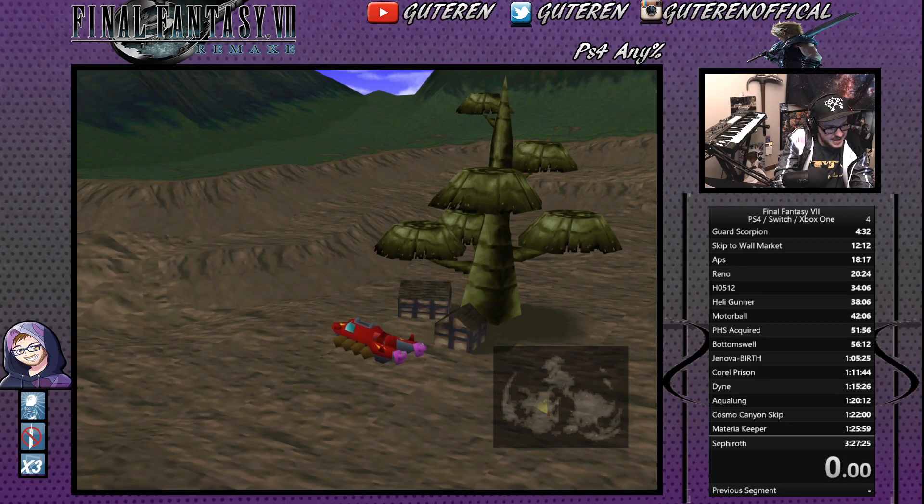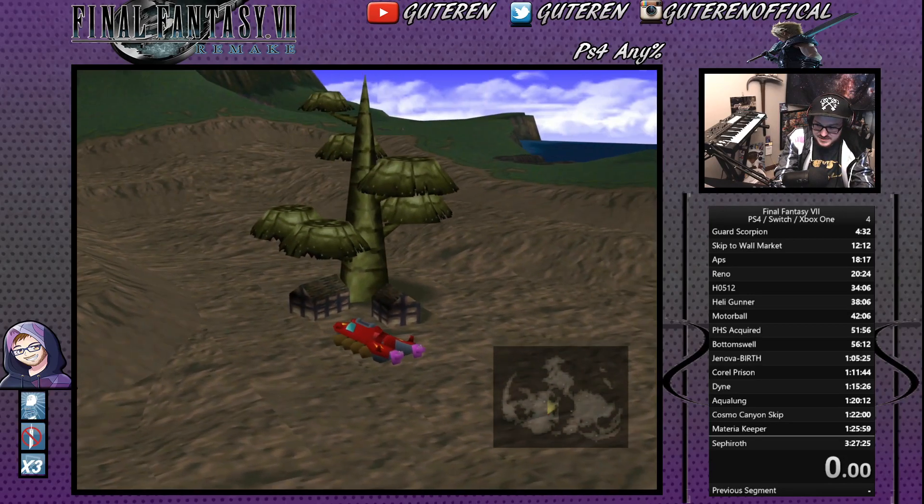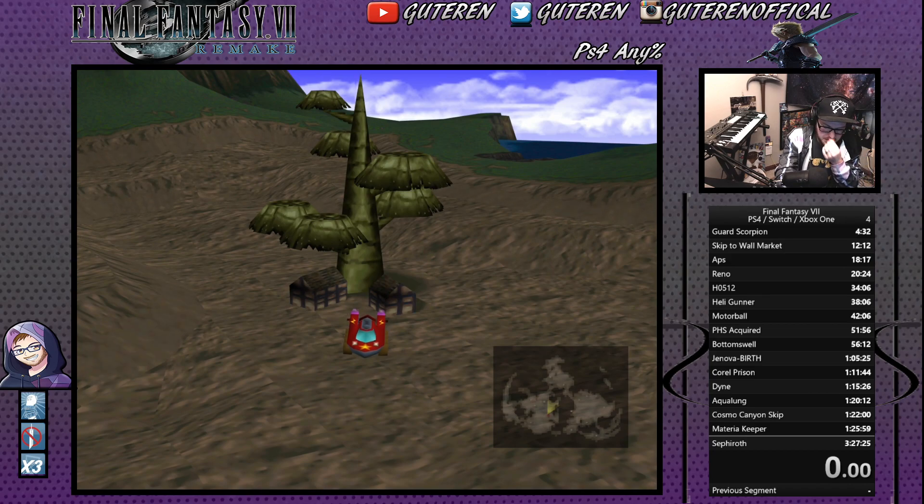What's up dudes? It's Guderian. I'm going to show you guys how to do the Cosmo Canyon Skip. This skip is fairly new — it was found a few months ago. I'm not sure who originally found it; I found it through OddMog, who did it in his newest speedrun for the PS4 Any%.